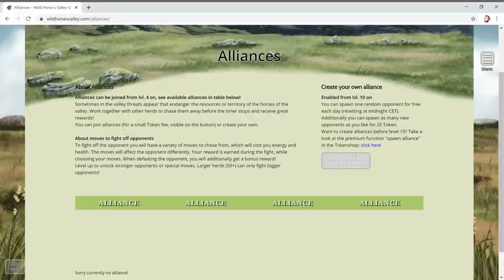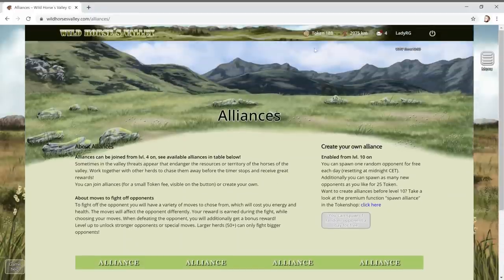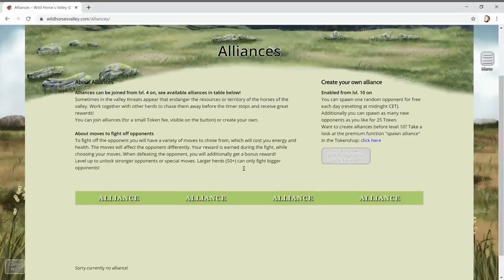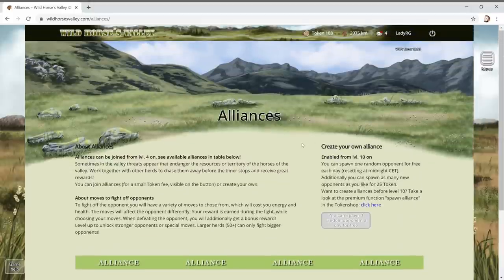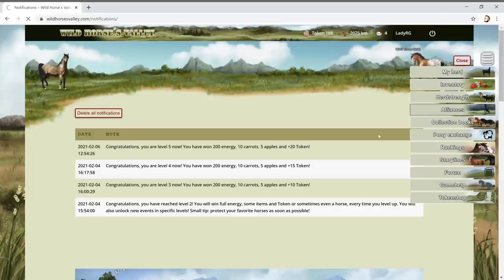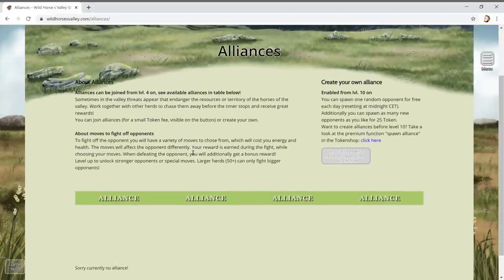Let's check out alliances. You can join alliances from level four, and create your own from level ten. You can join for a small token fee. There are a variety of moves to choose from in battles but it will cost you energy. I'm level five so let me try and make my own. Oh, you can do pony exchange - I'm gonna check that out!